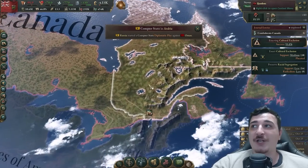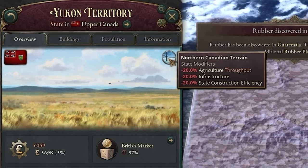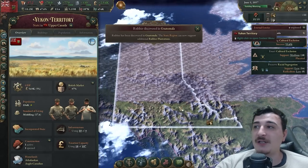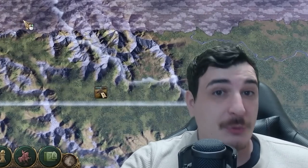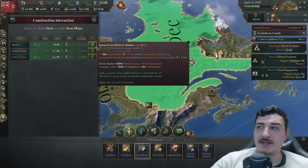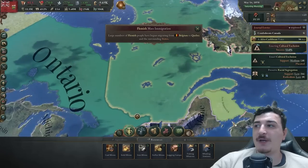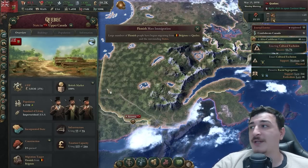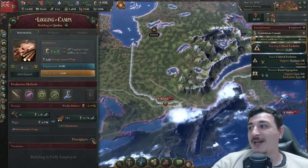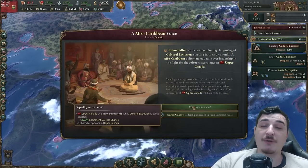The Yukon has a negative modifier due to northern Canadian terrain — less infrastructure, less agricultural throughput, and lower state construction efficiency — so building here is a pain, but worth it for the gold mines. The price of iron is going up massively because everybody needs iron. I'm queuing up 15 iron mines in Quebec specifically, because of the economy of scale bonus — the more of one particular factory you have in a province, the more throughput bonus you get. With eight logging camps we're getting 70% throughput.